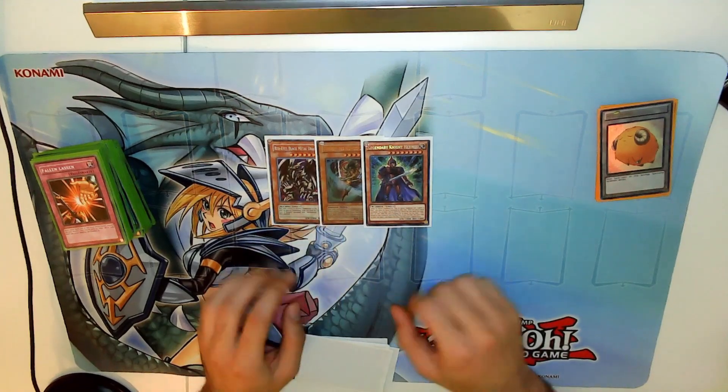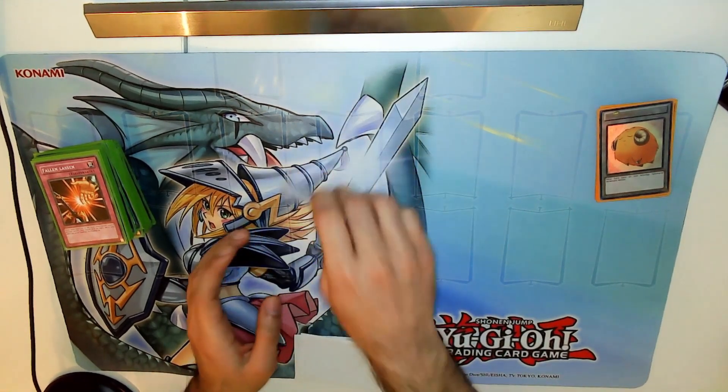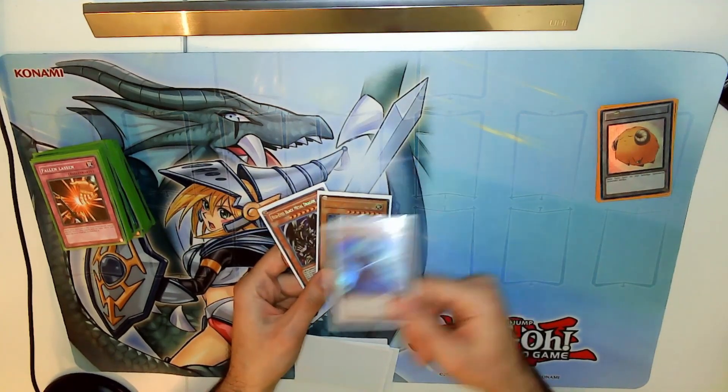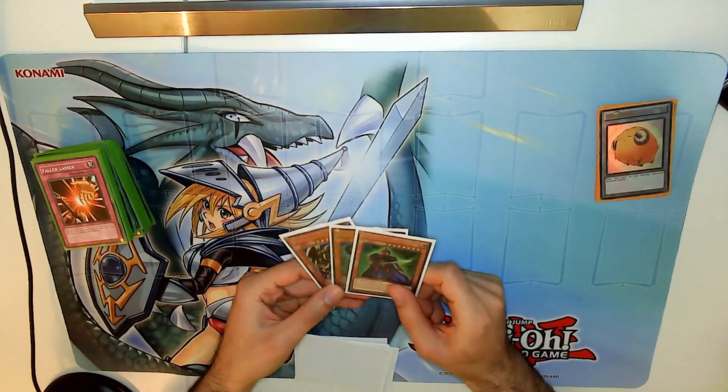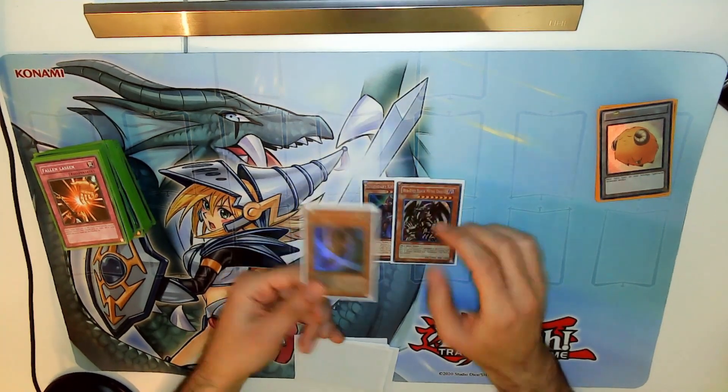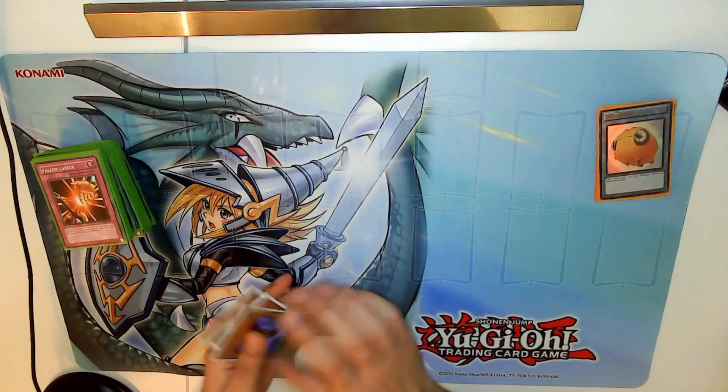Then we have Giffreid Swordmaster and the Legendary Knight Hermos. If you want to put those in the main deck I would probably advise against it because we don't even have the spell card for it. I'd probably just put in the Giffreid, or just put them in the extra deck because it's a fun format — nothing serious.